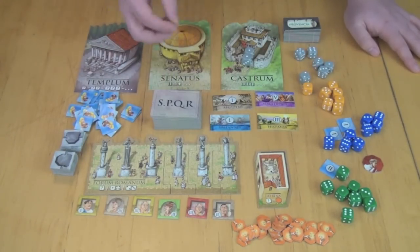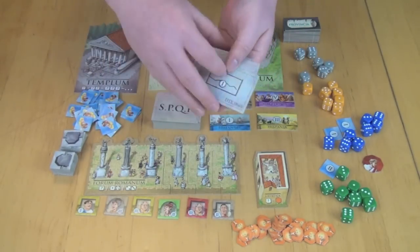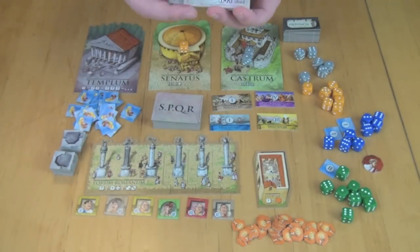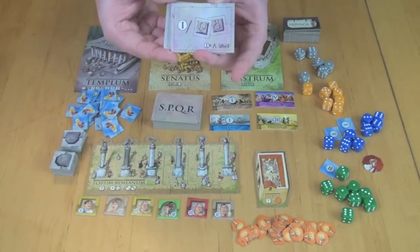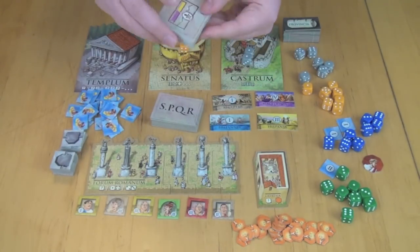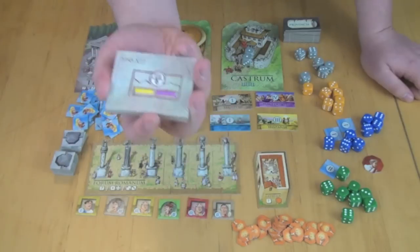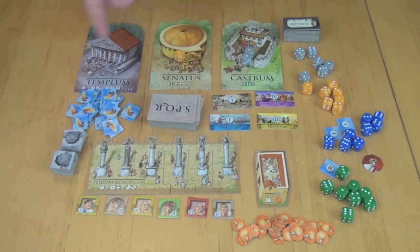At the Senatus, the player with the highest run takes three Senate tiles, looks at them, and picks one. These tiles have different scoring benefits — for example, one gives two points for every three small tokens you have at game end, another gives one extra point per married couple. The next player with the next longest run picks one, and the last card goes back to the bottom of the deck.